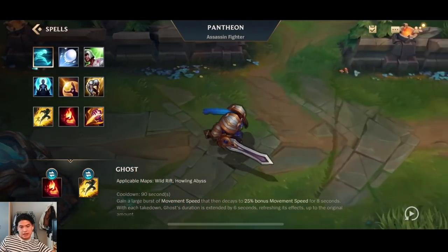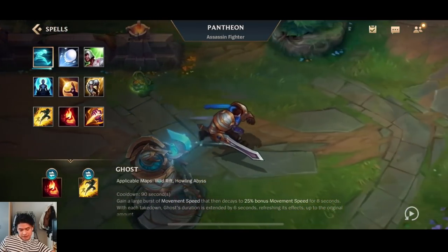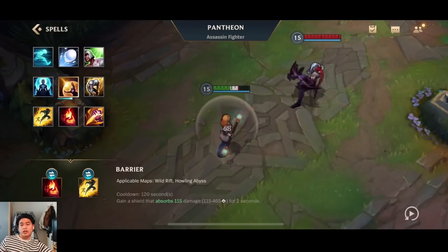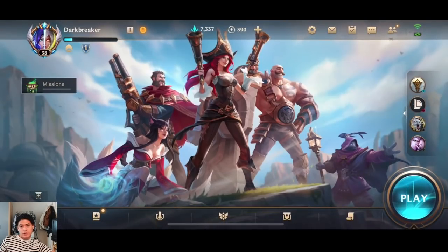For the summoner spells it's Ignite and Flash on Pantheon. In solo queue you want to get that solo kill early on. If you're struggling in lane against a hard matchup you could go Barrier, but usually I'd recommend going for the Ignite. That's it for the item build — let's hop right into practice mode.